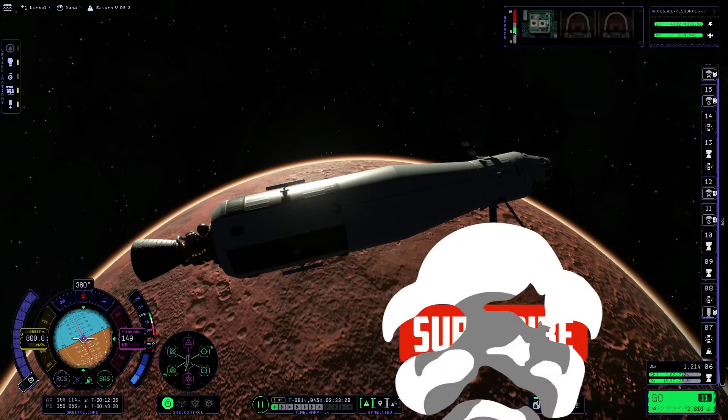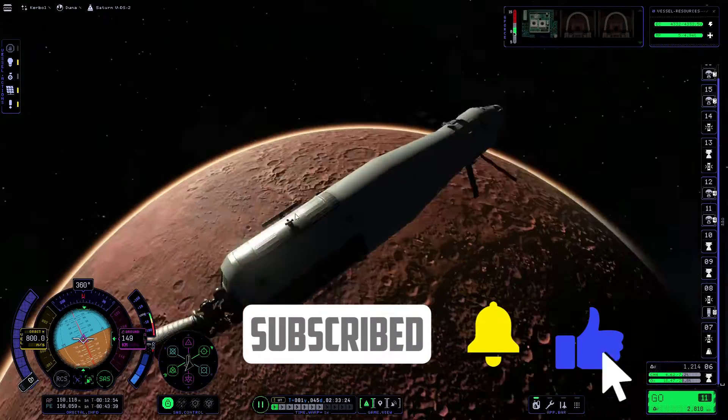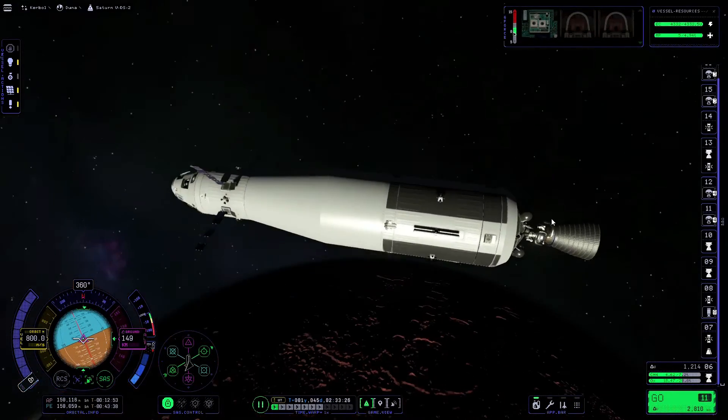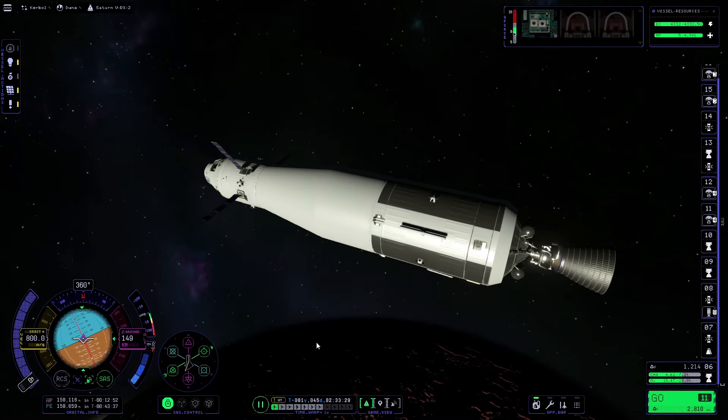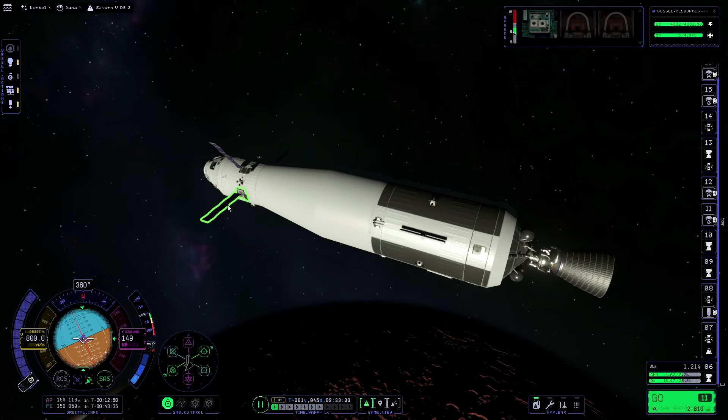Hello and welcome to this guide on how to land on Duna in Kerbal Space Programme 2. As you can see we already have our rocket in orbit around Duna. This is from my Saturn 5 build, however it does have a few small modifications such as the solar panels.